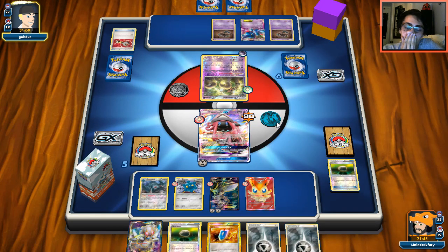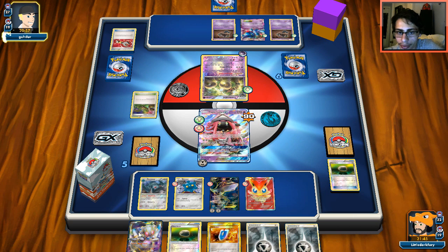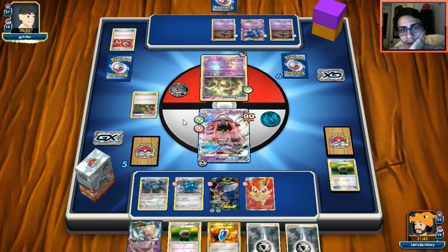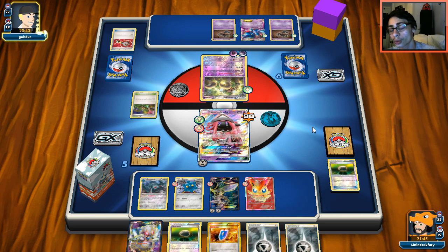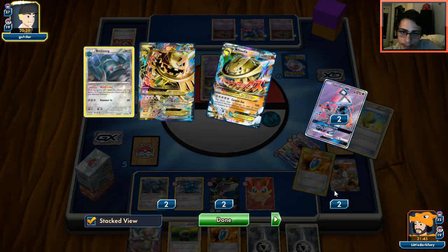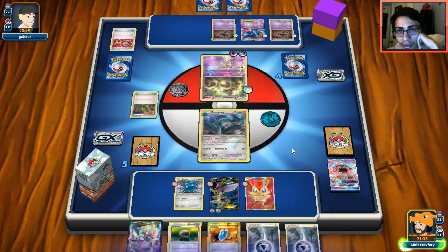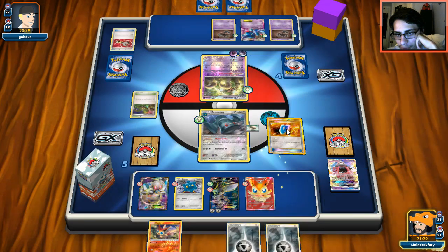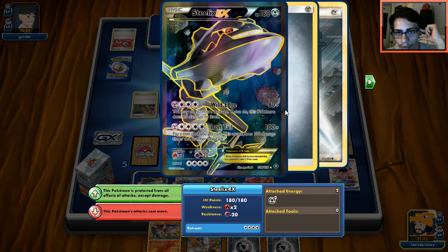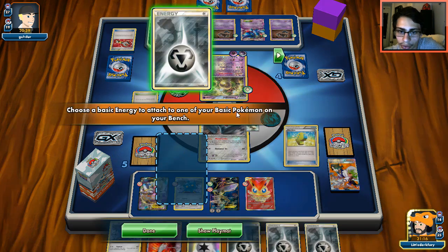My opponent uses Tool Scrapper and removes my Float Stone, which is pretty bad. I have one in hand but now I can't Keldeo-Floatstone combo. He attacks and I think about whether to go into Magearna. I note Magearna's ability wouldn't prevent Trevenant's ability anyway. I eventually Sycamore and find a DCE plus a Max Elixir that actually hits — now I can attack. I decide to use Wild Edge instead of Iron Tail since the odds of hitting double heads aren't good.